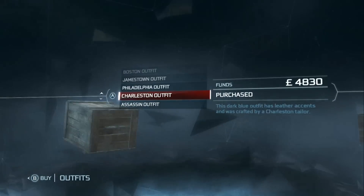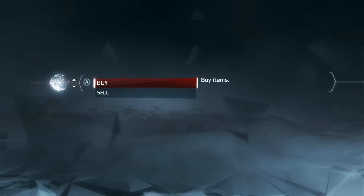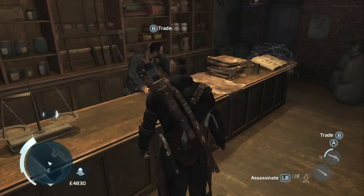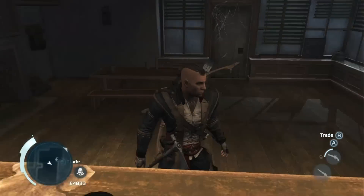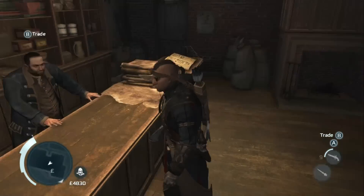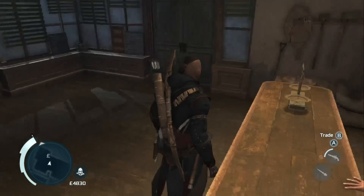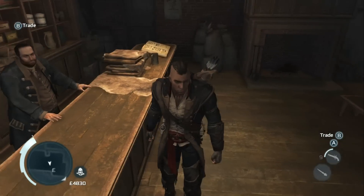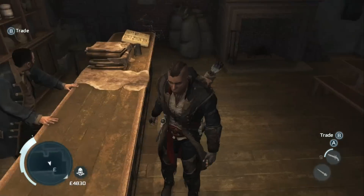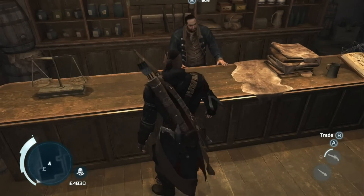And the last of the city outfits is the Charleston — dark blue with leather accents. I believe you get this one when you first reach Boston. As you can see it's similar to the other darker outfits, but you can notice the hue of blue in this one. There's a little gold trim and all the accents are brown leather. That is it for the purchasable outfits.